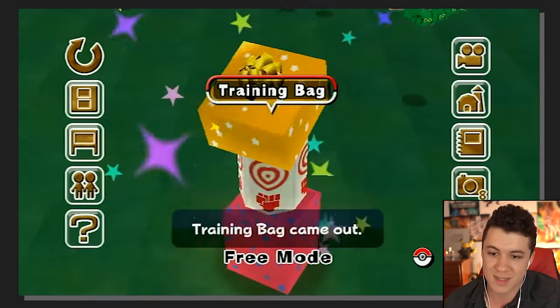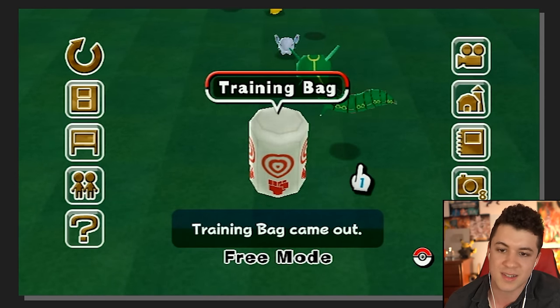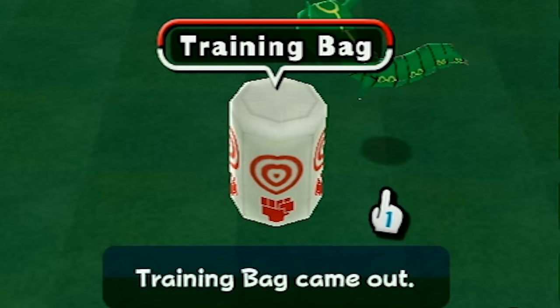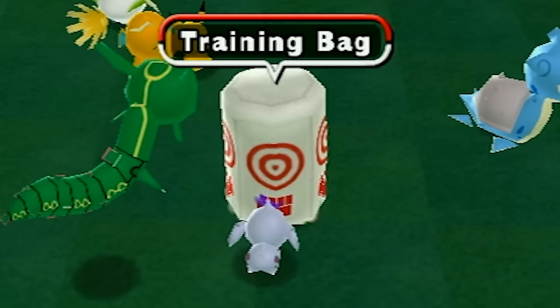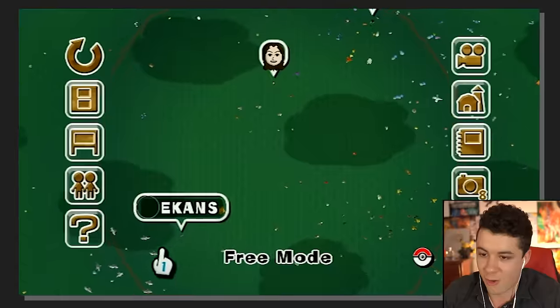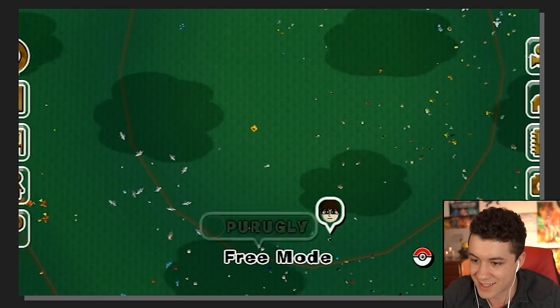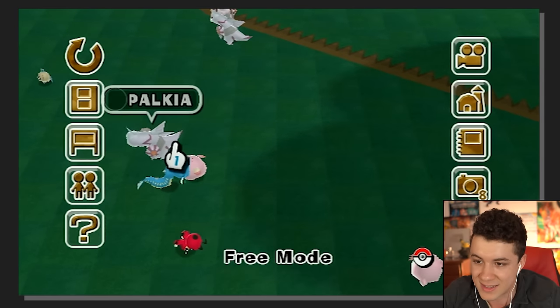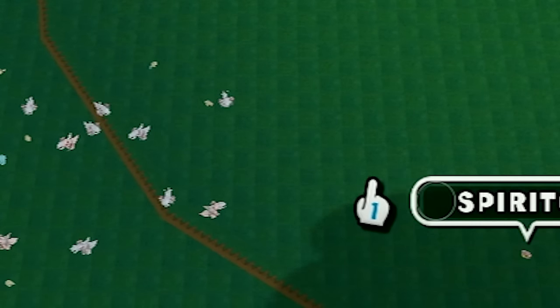Wait, can I throw it? A training bag — what do I do with this? I guess Rayquaza attacks it. Let's drop it on his head. Come here Rayquaza. Boom! All these Pokémon are gathering around the training bag — they're ready to fight. Oh my god. I think we have a squad of Palkias over here. How many Palkias is that? I lost count — there's a lot of them in here. Ya boy spent a lot of time on the GTS trading for legendaries.